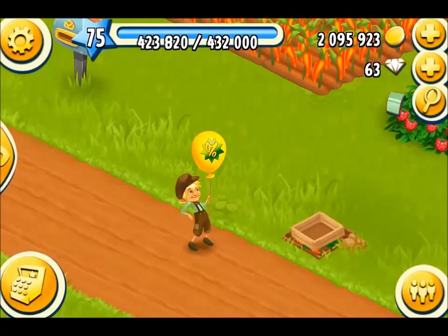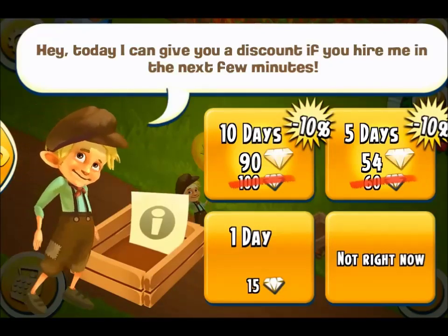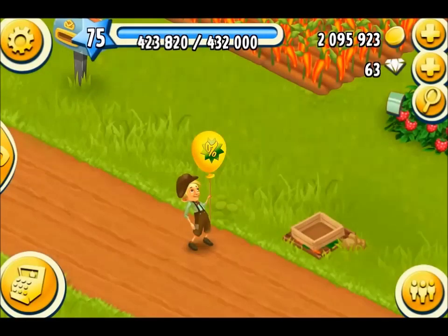Hello, today's recording is all about the yellow discount balloon. Now if you click on it you get the option for a discount with the diamonds, but that's your choice if you wish to accept it or not. Now this video is not really focusing on that, it's more about the balloon.